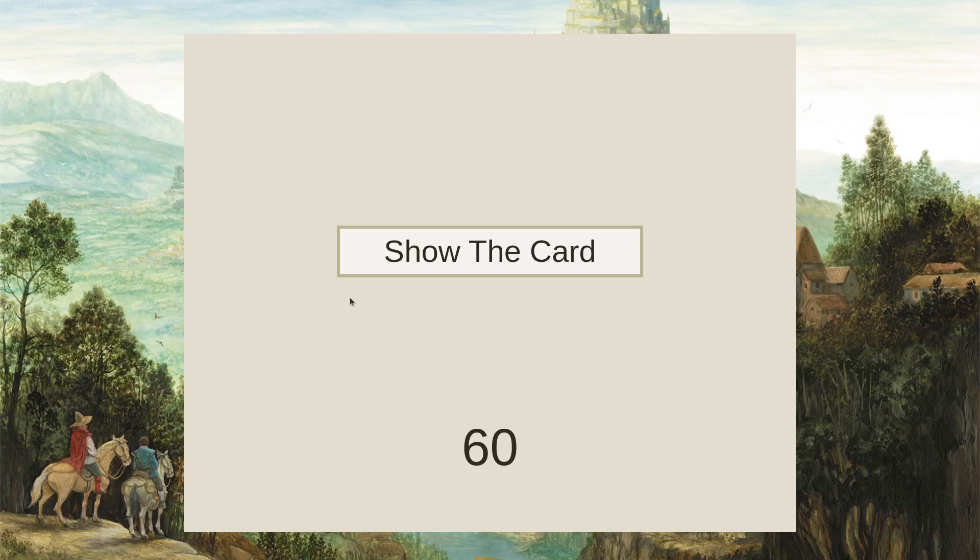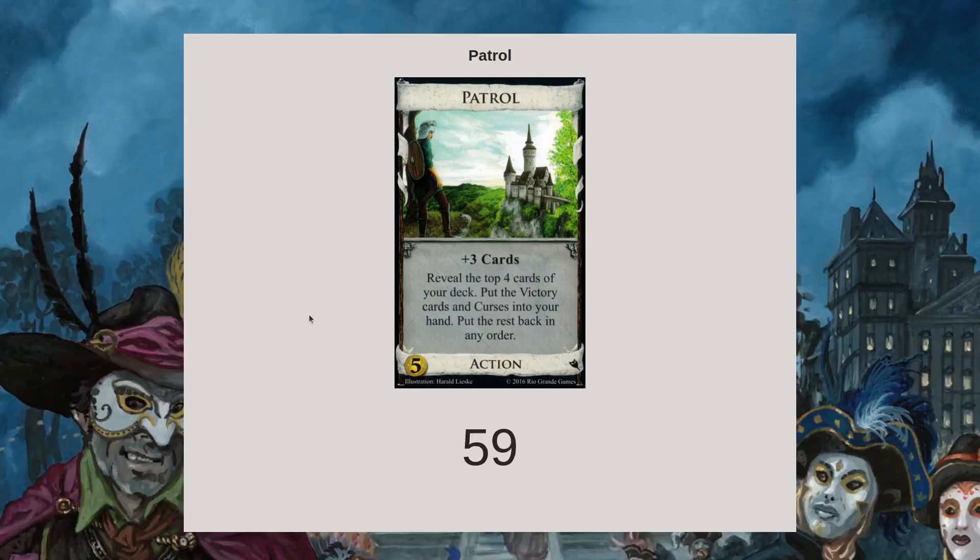All right, without any idea what's coming, let's take a minute to talk about Patrol, a draw card out of Intrigue. It's kind of just one of these standard draw cards where it's plus three cards and then something that doesn't really make that much of an impact towards winning the game.